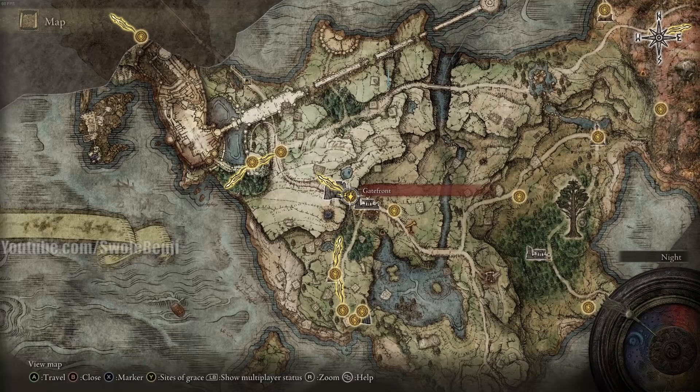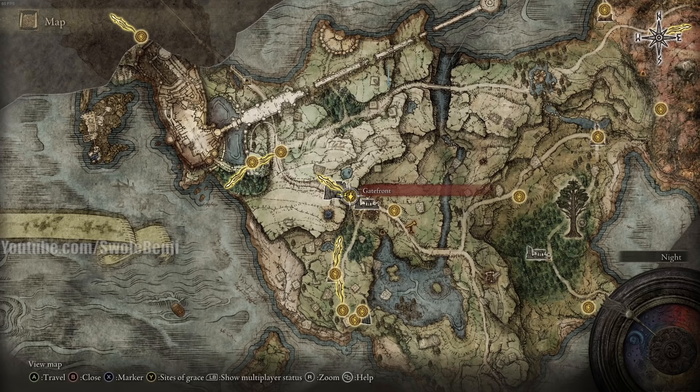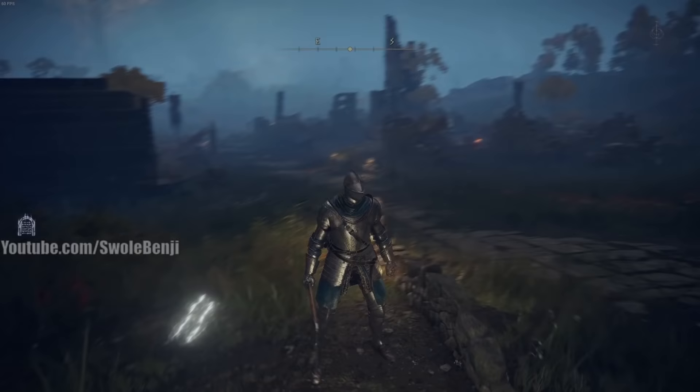Today's video starts out at Gatefront. For those that don't know, you start the game at First Step, go north, get the church, go north again, go to Gatefront — this is where you get your mount. If you are still confused on how to get here, I have a video called 'How to Quickly Get Your Mount and Spirit Calling Bell in Elden Ring.' There will be a link in the description.